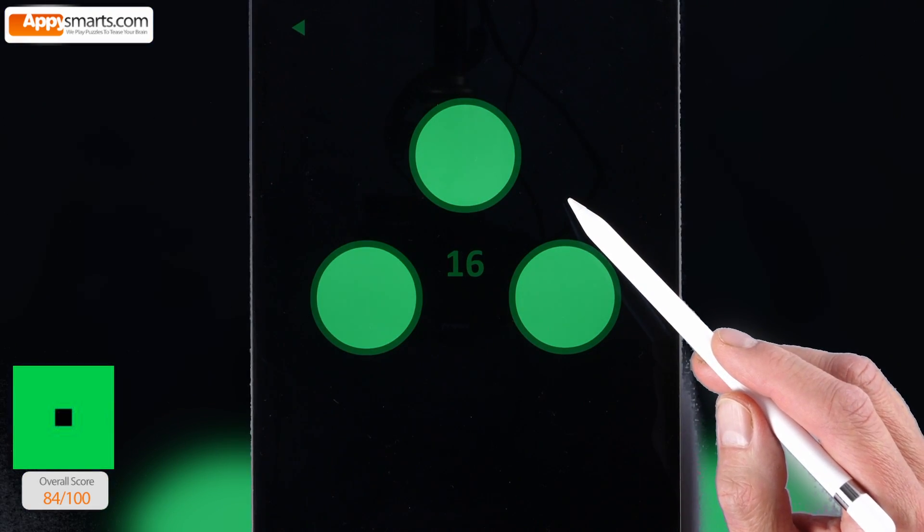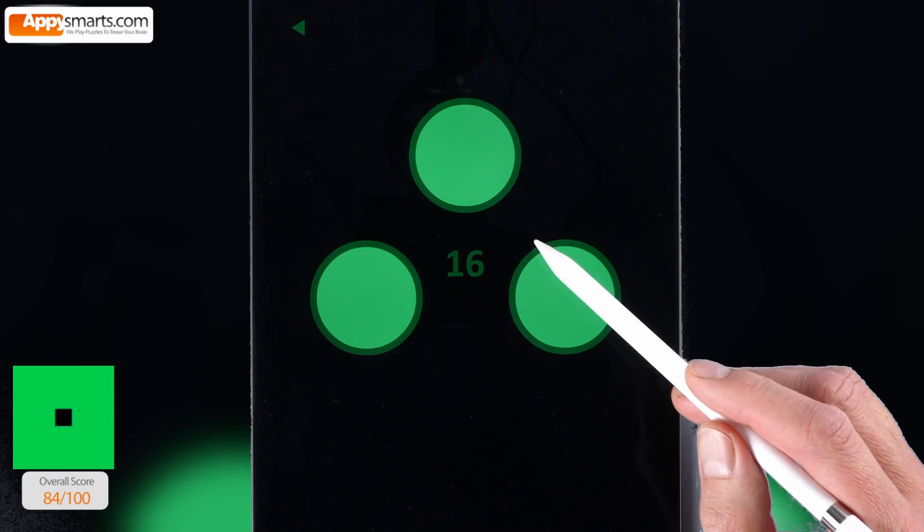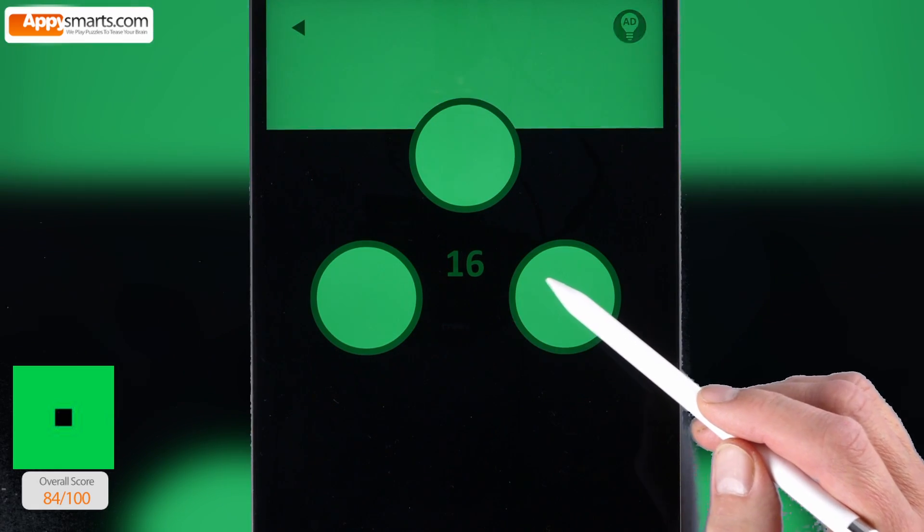16. Think of a clock. Push the buttons clockwise, one after another.